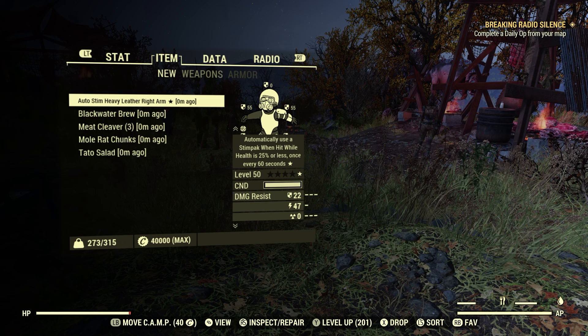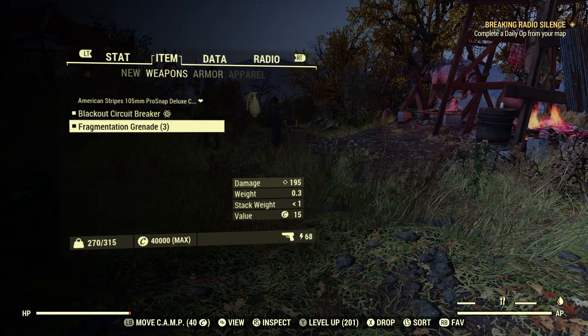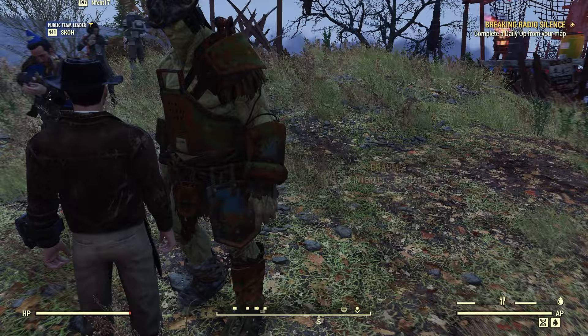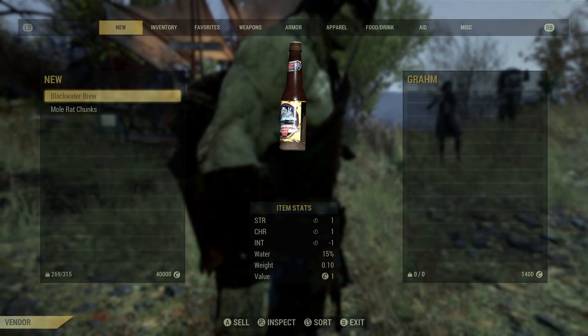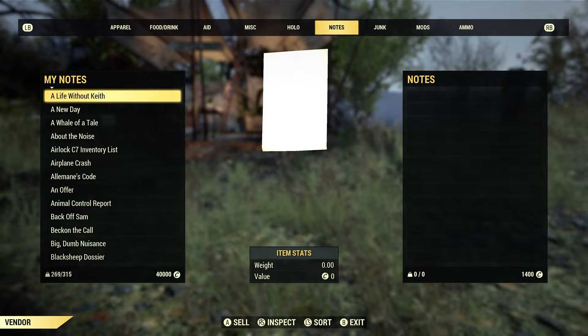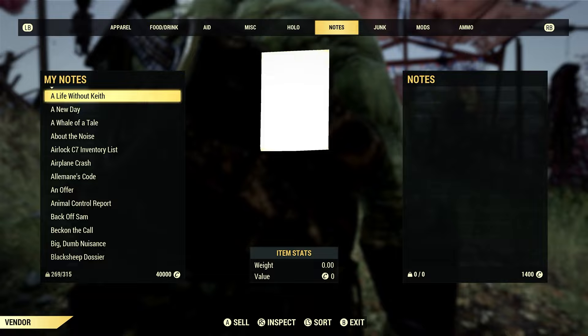I am pretty full on my stash, so I'm going to drop that for someone. Someone can have that Tattoe Salad as well. I don't need these meat cleavers — somebody can take them. Don't forget, if you see Graham, good chance to trade with him. He does have some pretty good plans you could buy from him if they pop up. It's not popping up today — maybe somebody already bought everything.